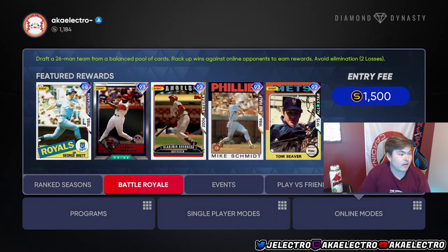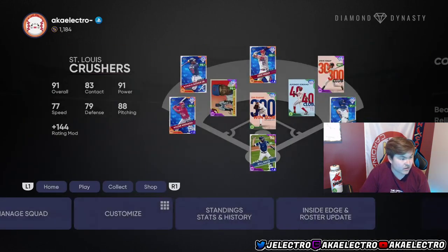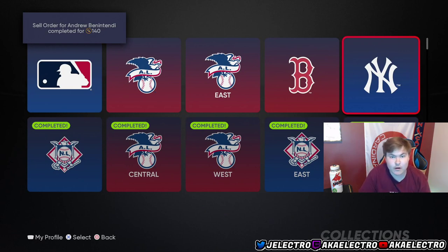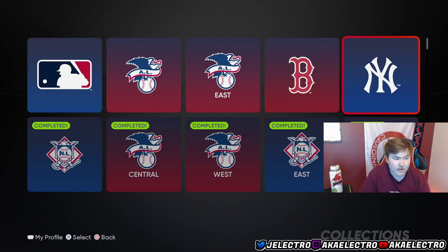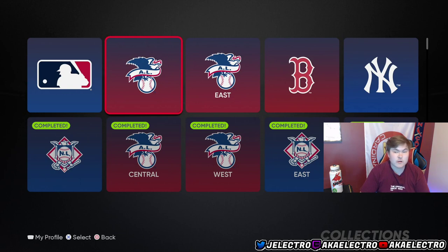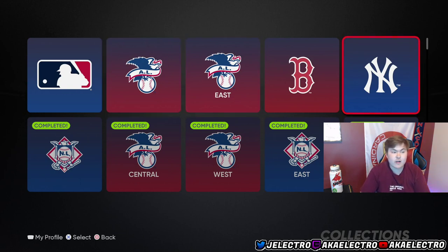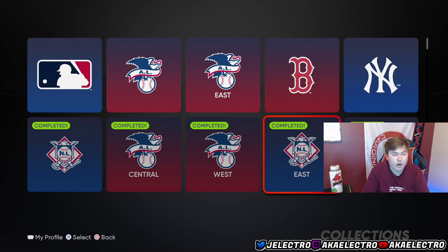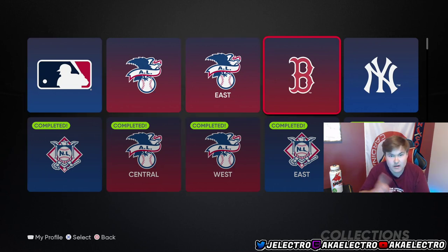There's no real secret to how I've gotten this far on collections. It's really just grinding free content: the inning program, the showdowns, team affinities, grinding out your XP, and then going 12-1 or 12-0 in BR. They've made it super easy the past couple years where you can just grind. If I hadn't gone 12-1 in BR I'd still probably have the NL done because of all the inning programs. Grind out the free content — conquests, team affinities, inning programs. That's my greatest advice. Thanks for tuning in, drop a like if you're new, and I'll see you in the next video.